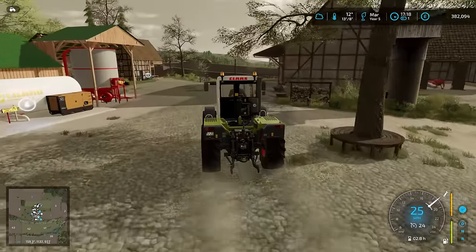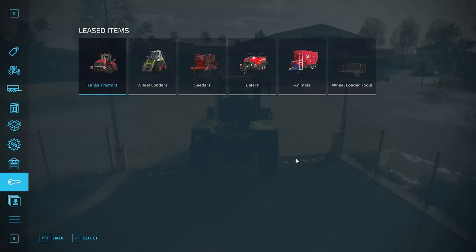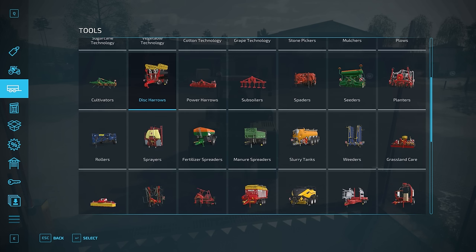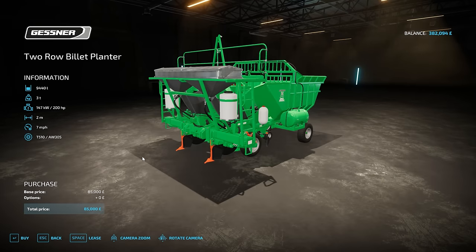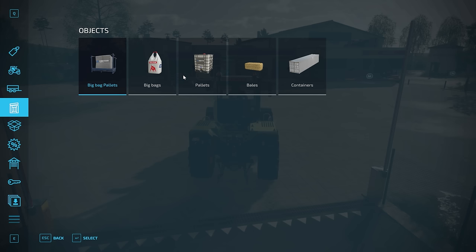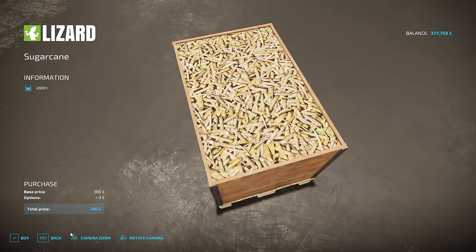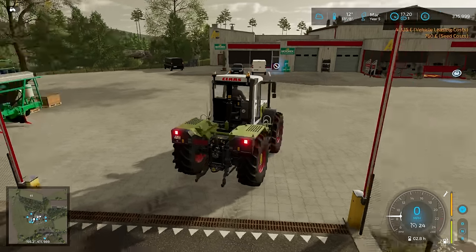Into the store — sugarcane, yes. It looks like we do have some contact on the ground. £4,300 for the billet planter. Into pallets — it's been a long time since I've done these. Sugarcane — there we go. It's been way too long. No idea how many we need, but I seem to remember that a little goes a long way. Although maybe I've got this confused with something else and a little goes nowhere at all.